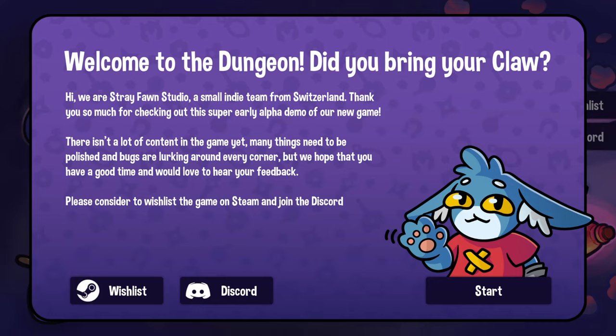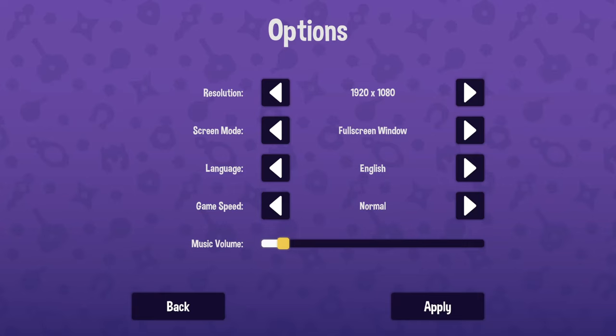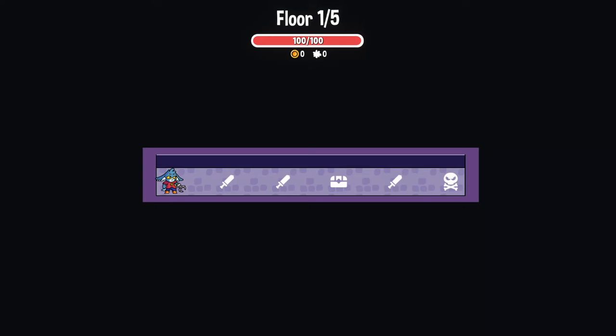Hello and welcome back, I'm Faintly Saintly and this is Dungeon Clawler, the demo released by Stray Fawn Studio. It's an upcoming claw game roguelike - I guess because everything's gonna be a roguelike now. I saw this on Steam and thought I need to give this a go.